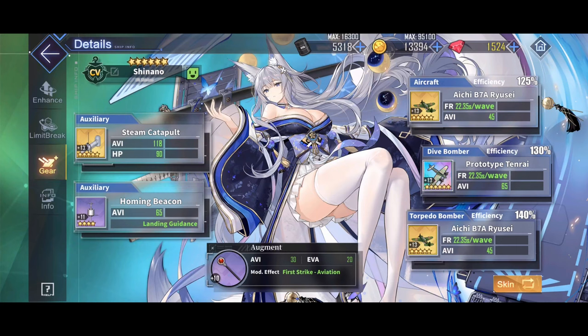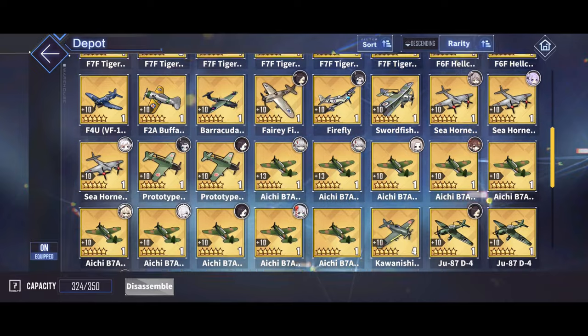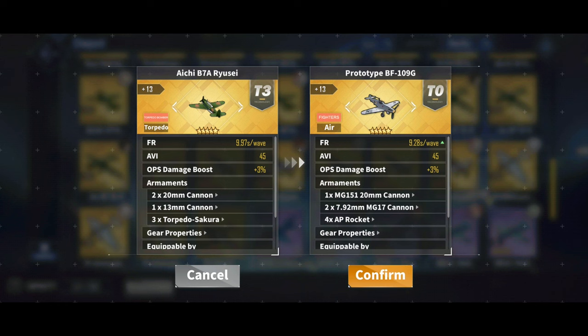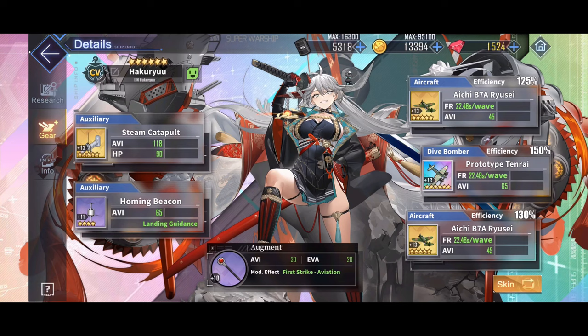If you saw my Queen Elizabeth meta video, you'll know Shinano and Haku Ryuu's loadout are the exact same, so not much to say here — standard aircraft carrier setup. I've kept the Ryuseis on them, mostly just because they're amazing against heavy armor. I'd go the German fighter if you're going against medium armor, but how often are you going against medium armor? No explanation needed here.